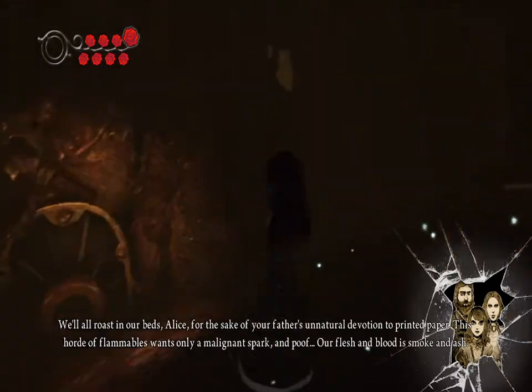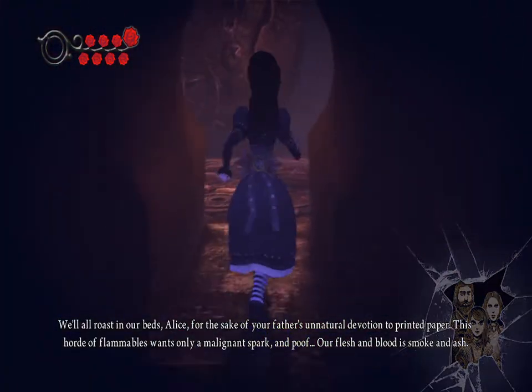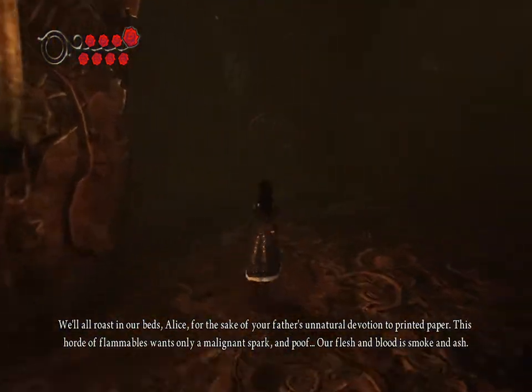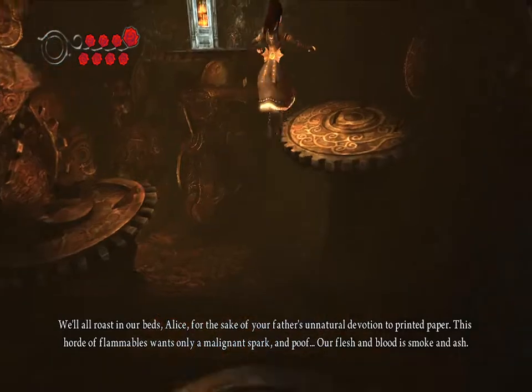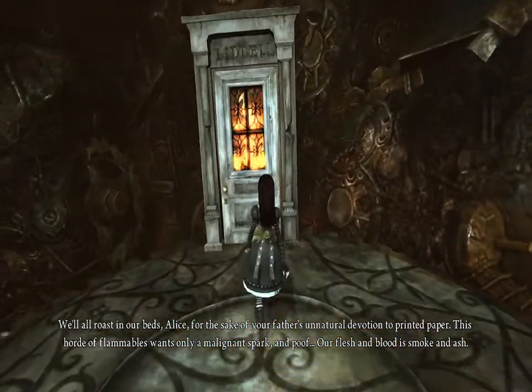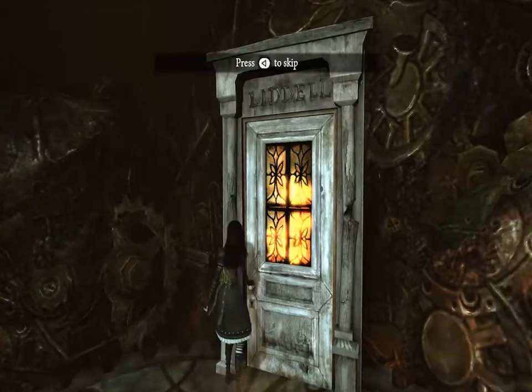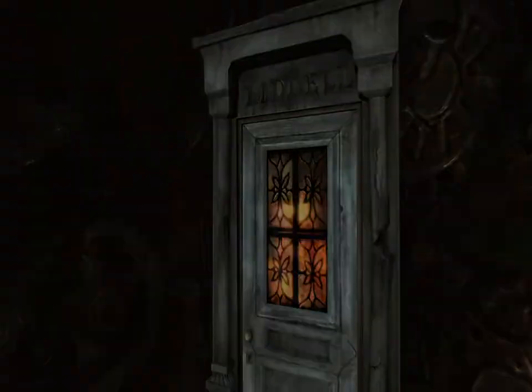We'll all roast in our beds, Alice, for the sake of your father's unnatural devotion to printed paper. This horde of flambles, its own lignant spark, and poof — our flesh and blood is smoke and ash. All right, here comes the cutscene I'm guessing. The little house.